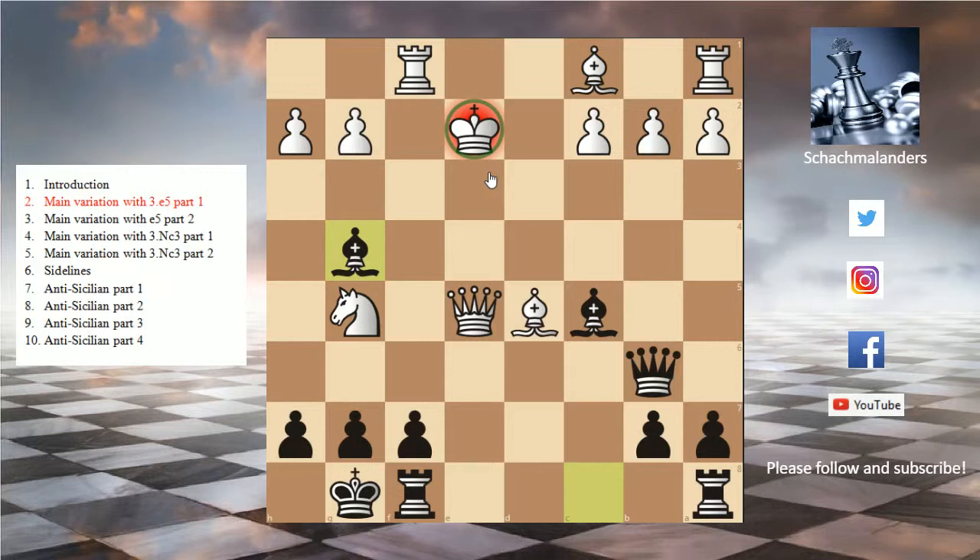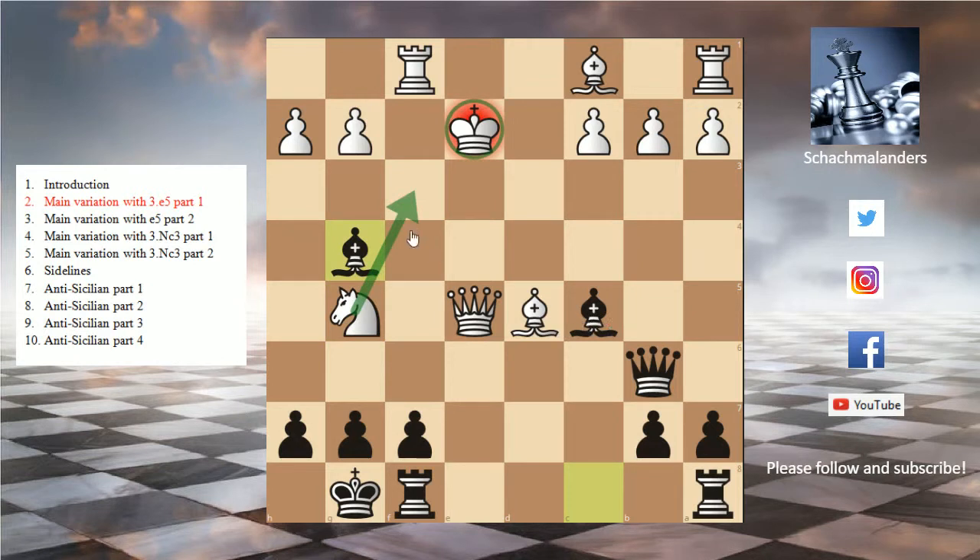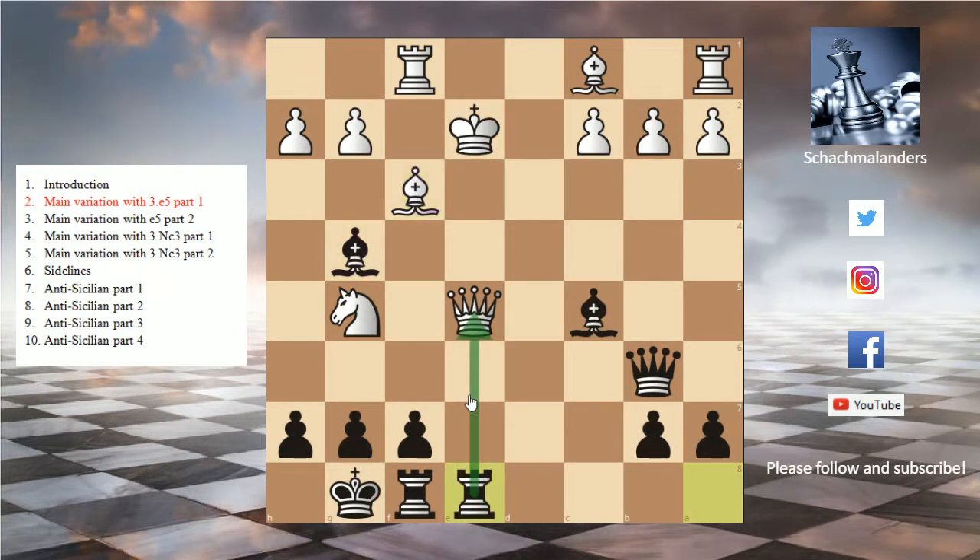So there needs to be something else. Let's look at knight f3, blocking the check. Then we have rook e8 again. The bishop sacrifices on f7 again, because rook takes f7 is not working since our rook on e8 is hanging. But in this position, just king takes and we win the queen because the knight can't move due to the pin. So this is also not an option. Let's look at bishop f3, blocking the check — then we again play rook e8 and win the queen.